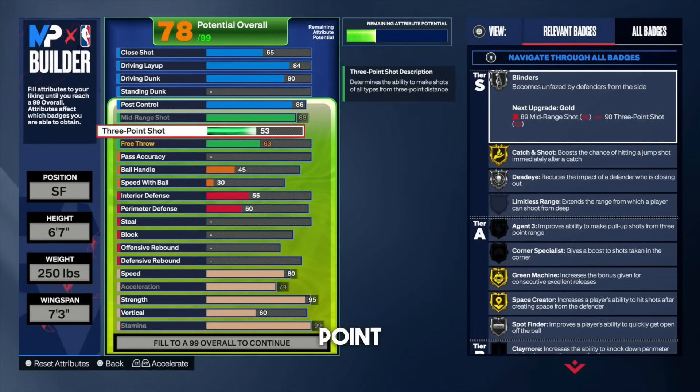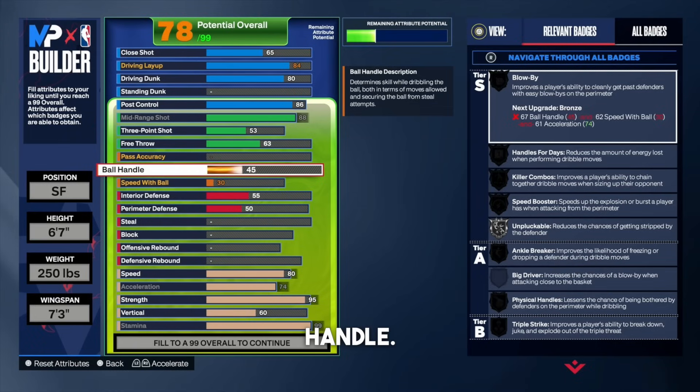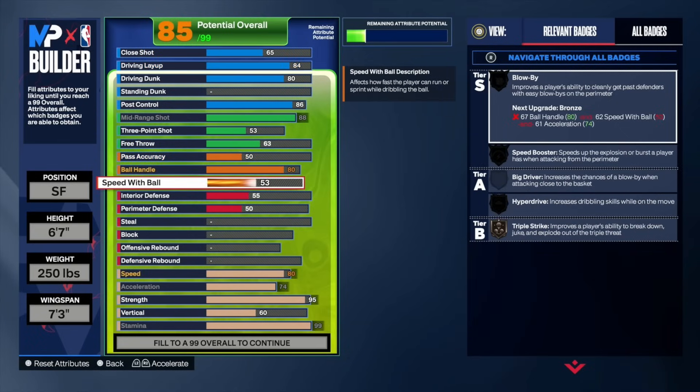If you don't want to rely on a low three-ball, I'd highly recommend putting your three-point shot all the way up to a 76 to get bronze agent three. The free throw we're going to leave alone since this is mainly a 1v1 build. For pass accuracy, leave that alone — it's naturally going to go up to a 50 once we upgrade speed with ball and ball handle. For ball handle, put that all the way up to an 80. At 80 ball handle, we get physical handles on Hall of Fame and handles for days on silver. For speed with ball, rock with a 75 — at 75 we get silver hyperdrive. The main reason we go 75 speed with ball is to unlock the Magic Johnson dribble style — the most overpowered dribble style in the game.